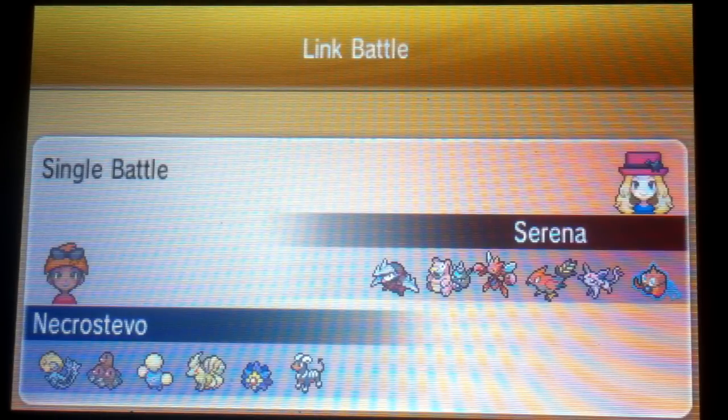Thank you very much Leo for the match — that was a fun match. I really need to find a partner for Mega Houndoom that is physically oriented, maybe a Tangrowth or something like that, that can take advantage of the Sun. Just having all special attackers and having Dugtrio as my one physical attacker is not necessarily the best game plan. But we did see the power of Mega Houndoom in the Sun, which I was not able to show off last battle. I hope you all enjoyed this — have a fantastic week, I'll talk to you all later.